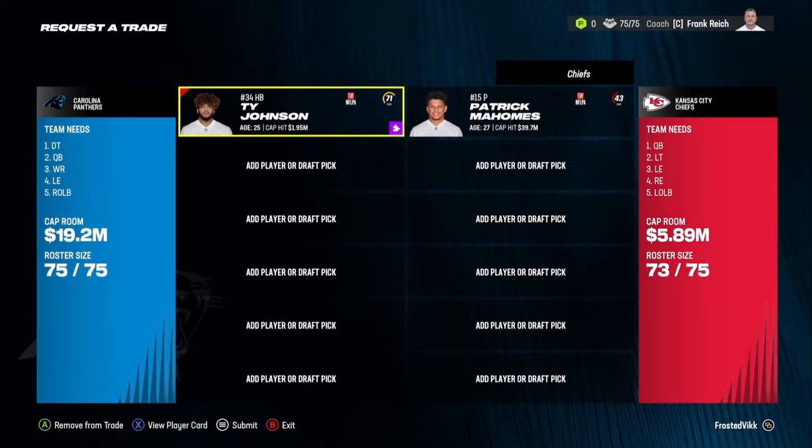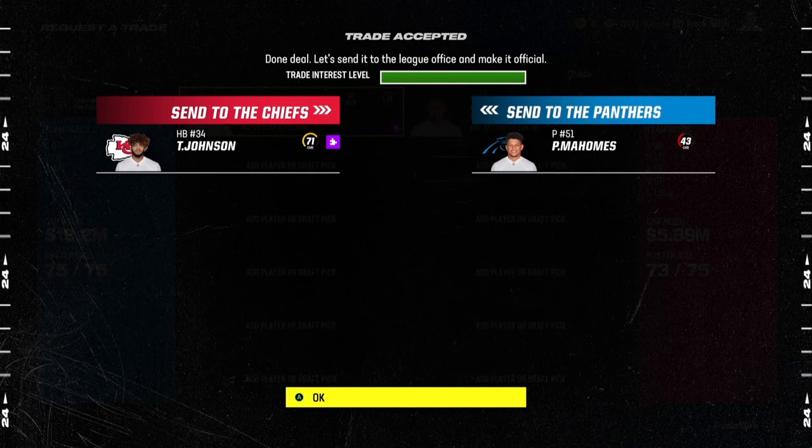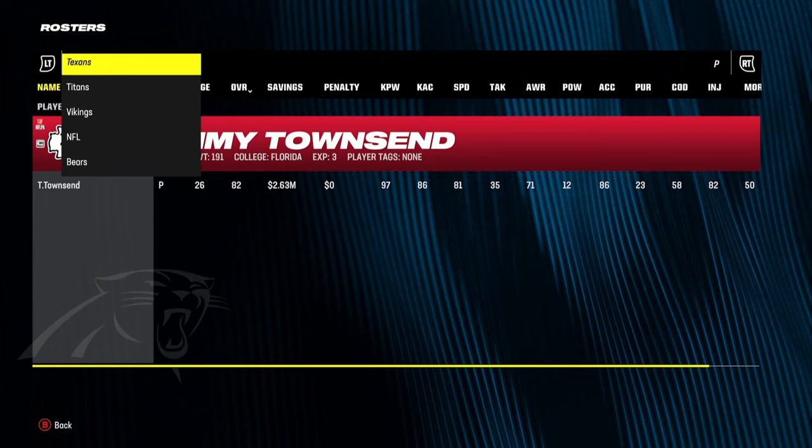That's all you got to do. You do literally absolutely nothing and you can get the best player in the game. But I know some of you guys are going to be like, oh well, he's still a punter, so it doesn't count as the best player in the game. That's why you switch him back to a quarterback. I'm going to go to Panthers here.